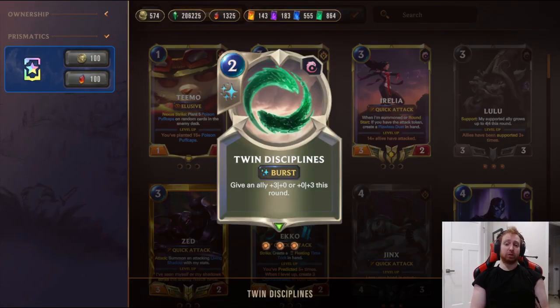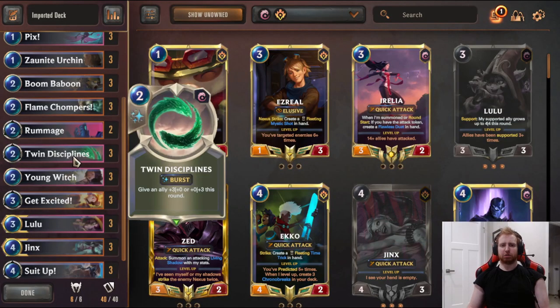Newly buffed two mana Twin Disciplines seems to be popping up all over the meta - like every Ioni deck runs two to three of these. This card is absolutely insane. Ioni is really good right now because of this buff. Used to cost three, now it costs two. You can give plus three plus zero or plus zero plus three. You can give your Jinx or Lulu defensive stats to keep them alive from kill spells, or you can use offensive stats on your Flame Chompers and even Jinx to get quick attack and push more damage to elusives.